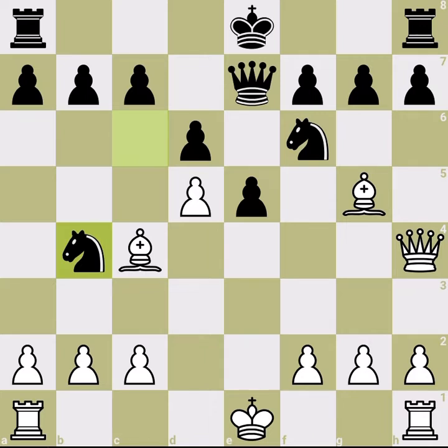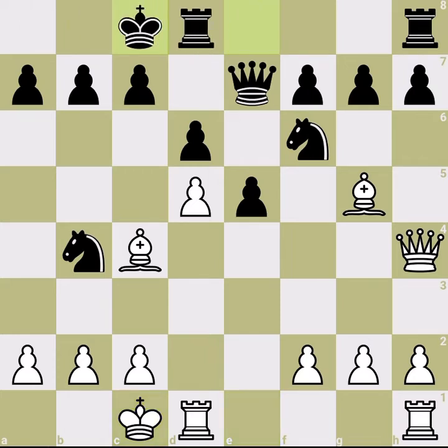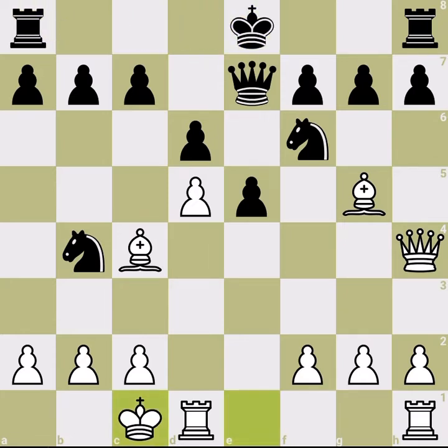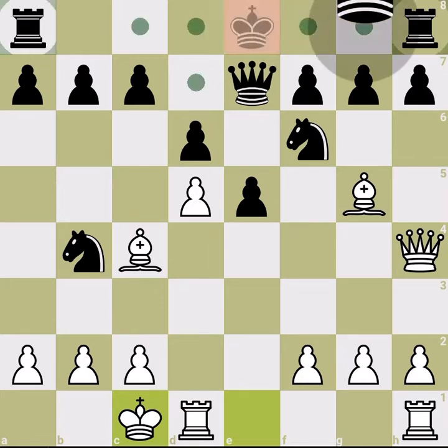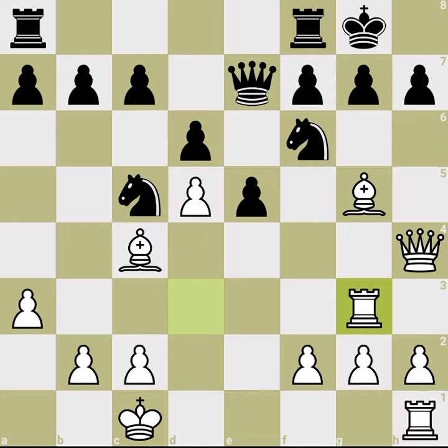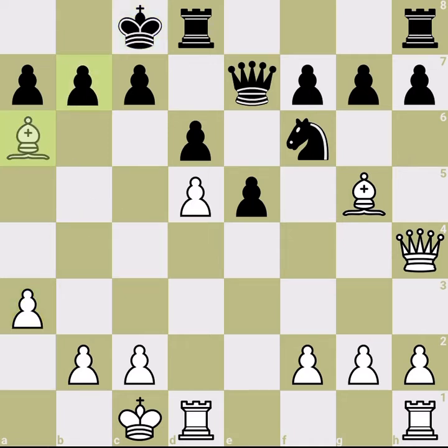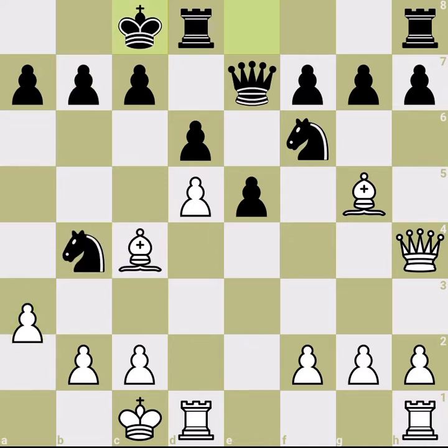There are other bad lines for black — for example, knight to b4. This is very bad because we simply castle queenside, and black has nothing useful to do. If black castles kingside, that's awful — we kick the knight, bring the rook to the g-file. If black castles queenside, we kick and grab the knight, leaving a broken pawn structure.